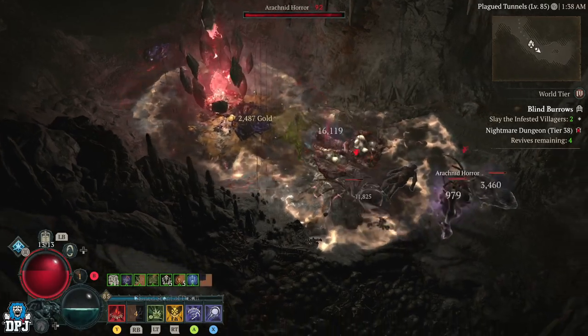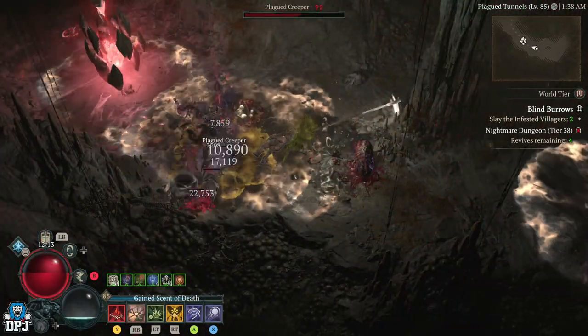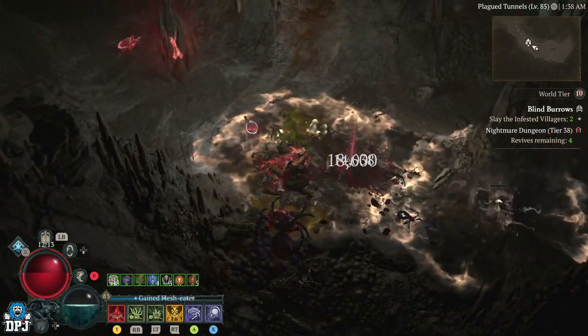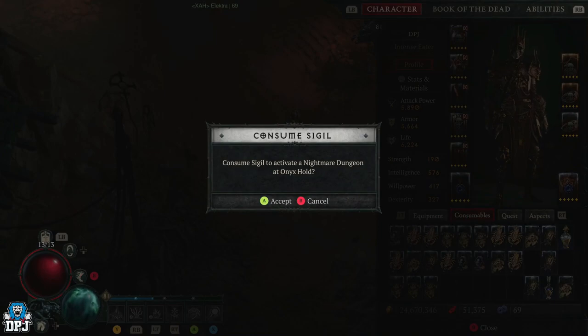Make sure the sigil has the right modifiers on it too, because modifiers can really ruin a dungeon — especially if you plan to farm this nightmare dungeon over and over, which I'll explain now.